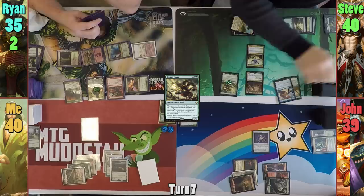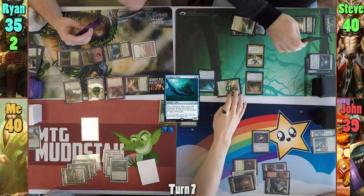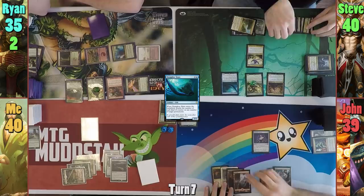Steve keeps the Deep Glow Skate, which sadly doesn't double the Hydra's counters as it's still on the stack when the Skate hits the field. The Skate then enters, so does the Hydra, and Steve passes to Jon. Jon plays a Mountain as his land for turn and brings out Vial Smasher. He then casts Vampiric Link onto Vial Smasher and passes.